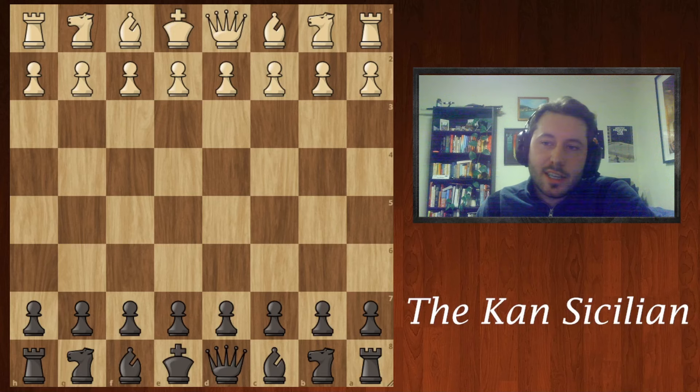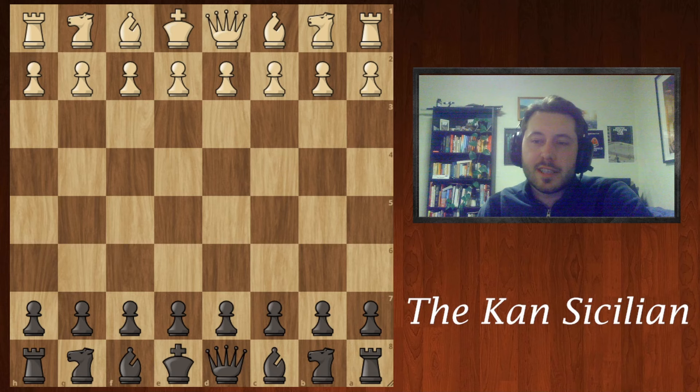In my last video we looked at the Ruy Lopez, but this time I want to suggest an opening for black against e4. I landed on a variation of the Sicilian called the Khan because it had an unusually high win rate at the under 2000 level. It's very straightforward and easy to play, and it's laced with traps.